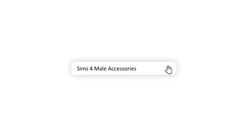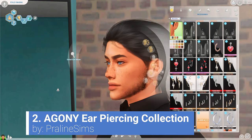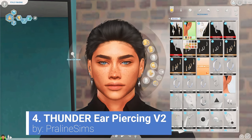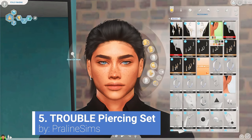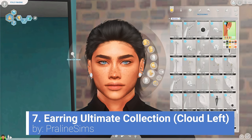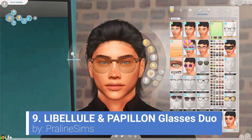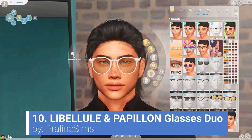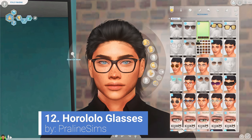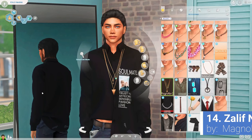Moving on to our accessories — and there are a lot of accessories, so brace yourselves. First up we're going through the earrings, then we'll move on to the glasses, then necklaces, and then the full body accessories as well. I really love that grungy, rocker style for my men. I think it's because a lot of my creators for CC make a lot of CC for that type of style anyway, so it's easier to lean towards that. These glasses are so cute — this is like a duo set, so here's one set and here's the second. They've both got the same link but you can download whichever one you want.